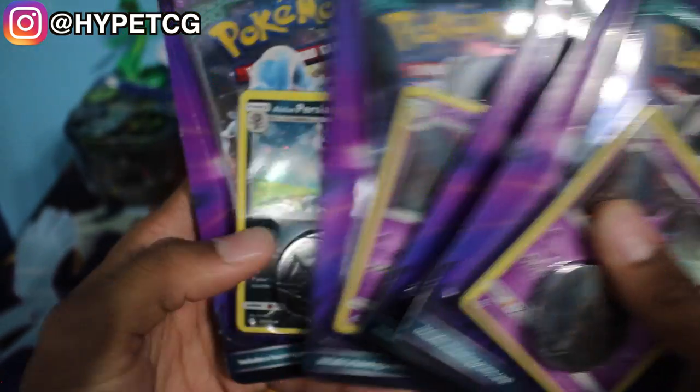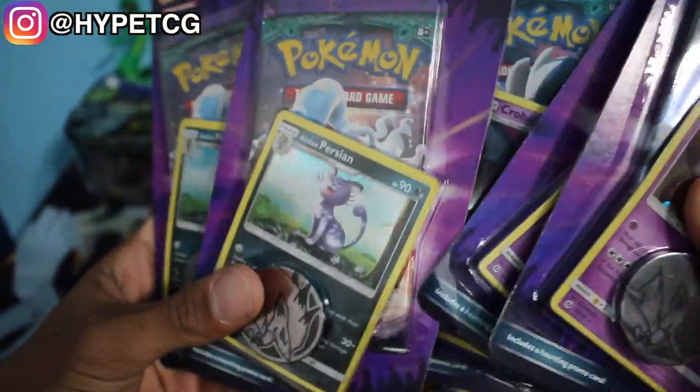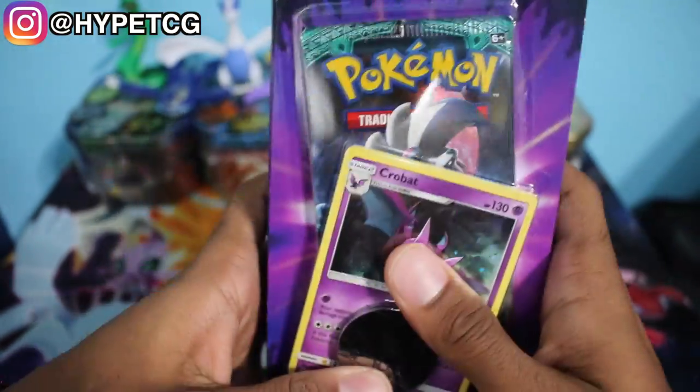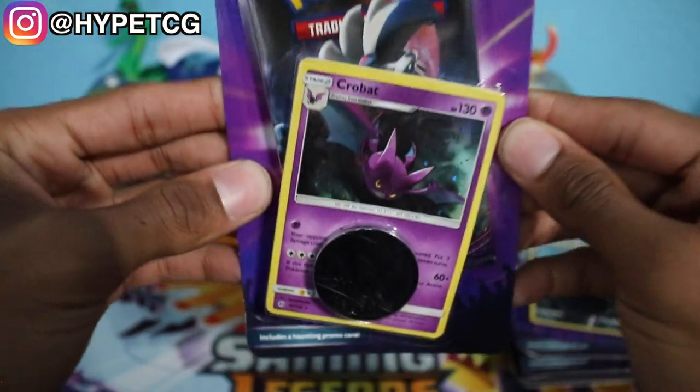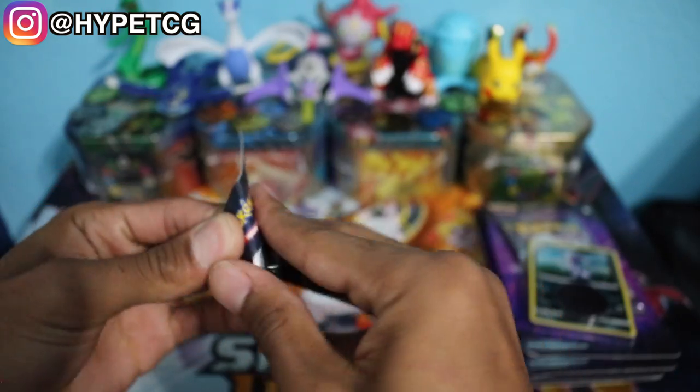We have three Crobat packs and two Alolan Persian packs right here. We're actually going to go ahead and sandwich the Alolan Persians in between the Crobats. So we'll do Crobat, Alolan Persian, Crobat and so on. Starting off with a Crobat blister right here.